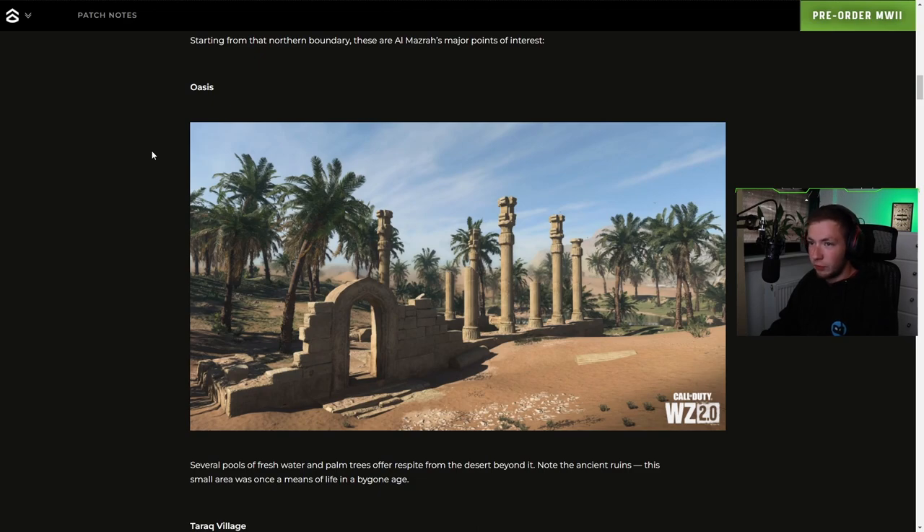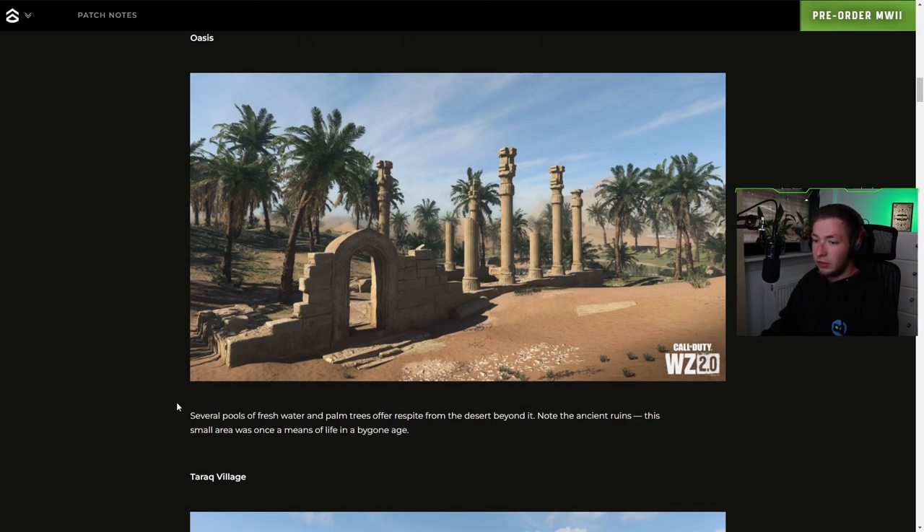So here are the major points of interest. We've got Oasis — several pools of fresh water and palm trees offer respite from the desert beyond it. Note the ancient ruins; this small area was once a means of life in a bygone age. We have some ruins here, a pond — and with the new water fighting mechanics, maybe we'll be able to camp down in these holes and sit on the water and wait for enemies to pass.